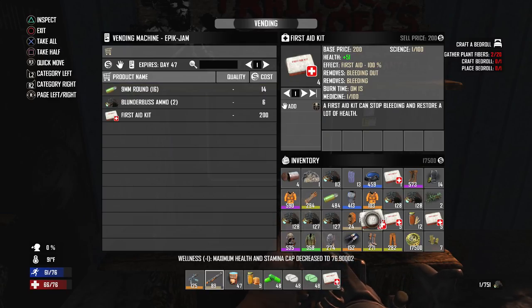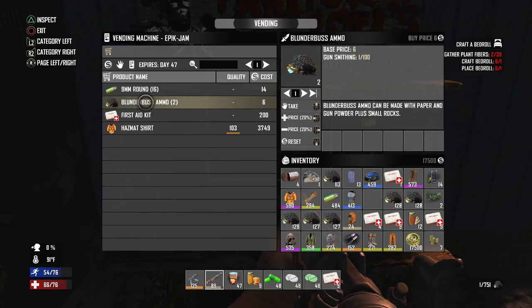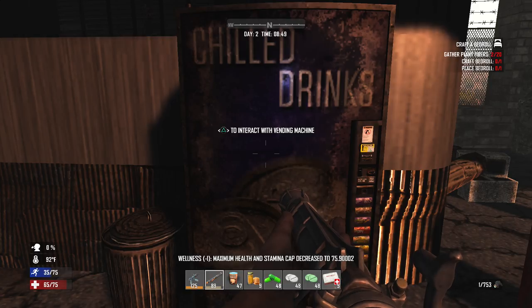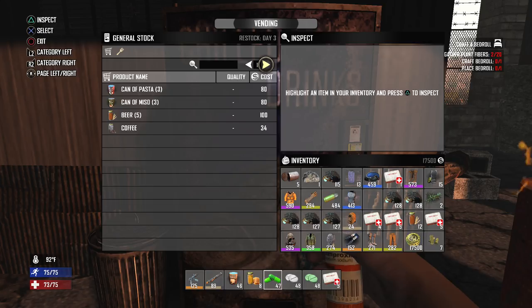Whatever you want to put in, just hover over it, press the triangle button and then press up on the D-pad. When players want to buy it, they can simply click on it, and if they've got enough casino coins they can actually buy it. The next one is the food and water vending machine. In this one it simply gives you some bog-standard items that you can buy to heal or feed yourself. You can see it's quite costly for some of them. This one restocks in three days, so check back on it to see what other new stuff it'll have inside.